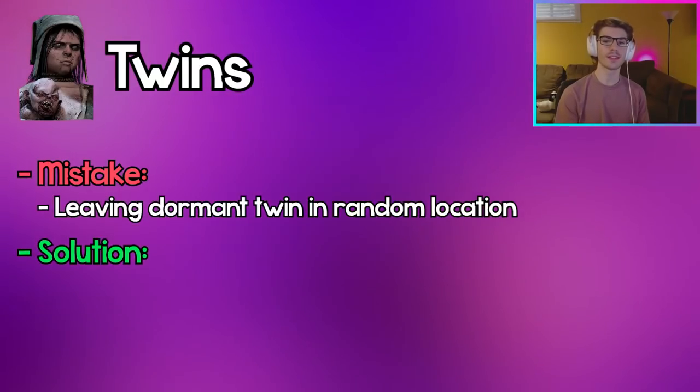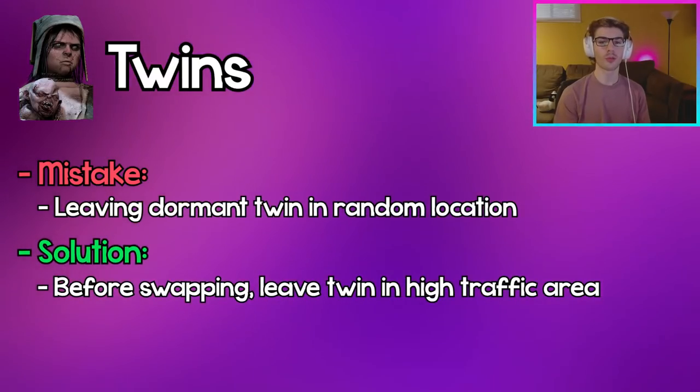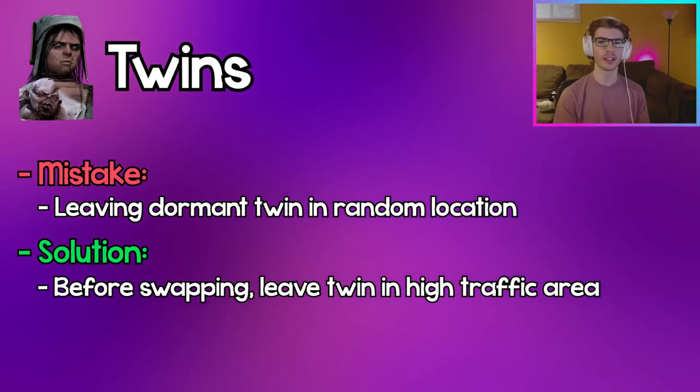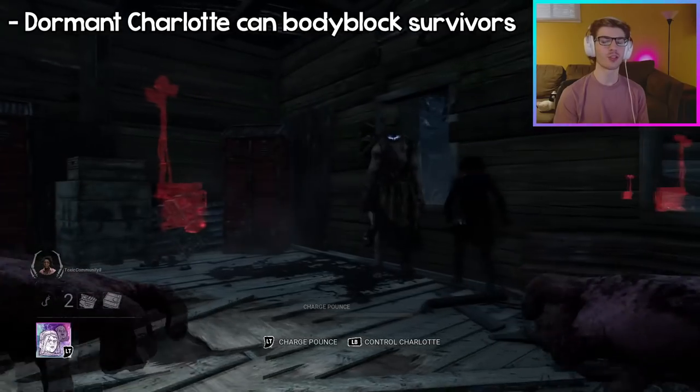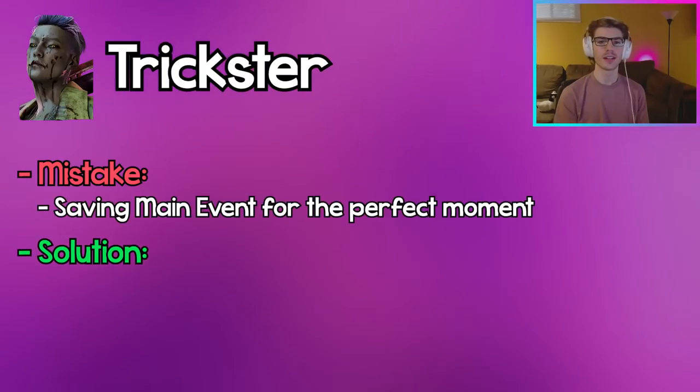Twins: Leaving dormant Victor and Charlotte in random locations is a huge missed opportunity. Whenever you're transitioning from Victor to Charlotte or vice versa, always leave your dormant twin in a high-traffic area so when you switch back you're right back into the action. Dormant Charlotte can also body block, so you can use that to your advantage as well.